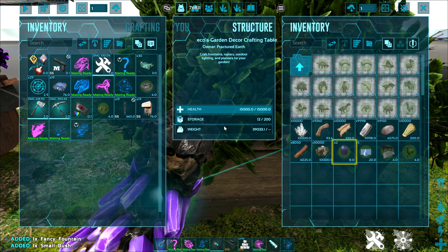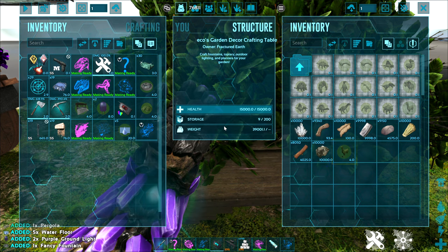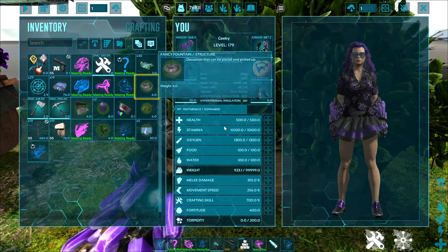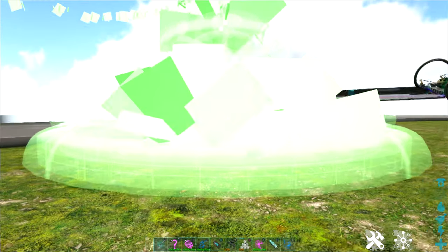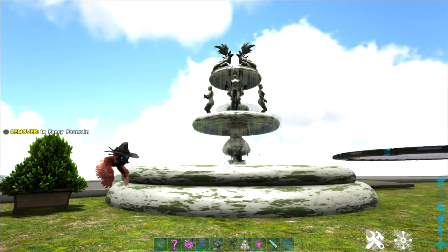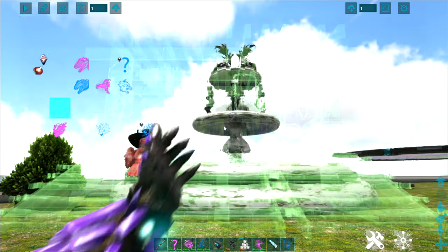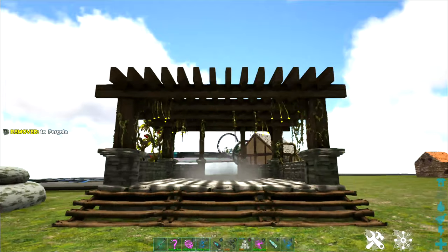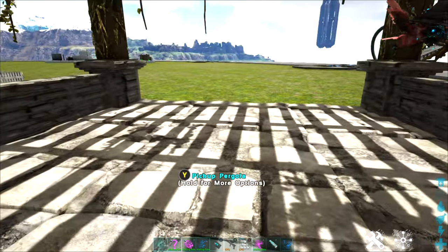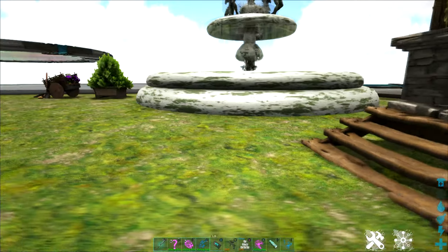So all of these items that I just created can be placed. There's my fountain, my little pergola. And you can also add things inside here. This works like a foundation, so you can put down tables, chairs, and other items.